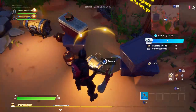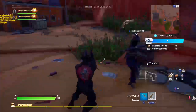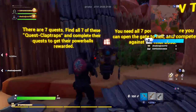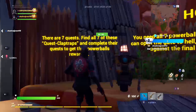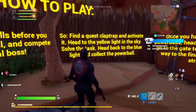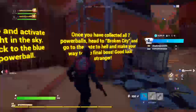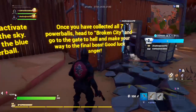Oh, what do you get? Ammo? Oh, you get two guns. There's something here — I'll drop you ammo. I'll split half of everything I gather. There are seven quests. Find all seven quest clap traps and complete their quests to get a power ball reward. You need all seven power balls before you can open the gate to hell and compete against the final boss. Find a quest clap trap and activate it, head to the yellow light column, solve the task, then head back to the blue light and collect the power ball.